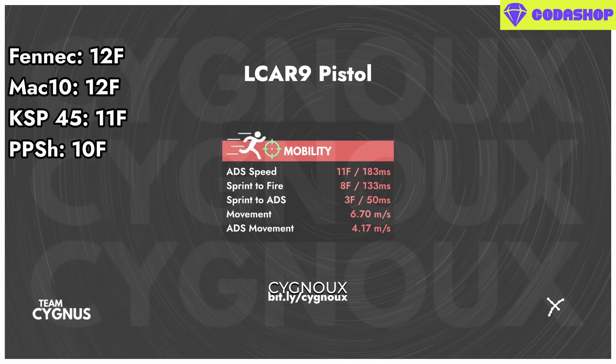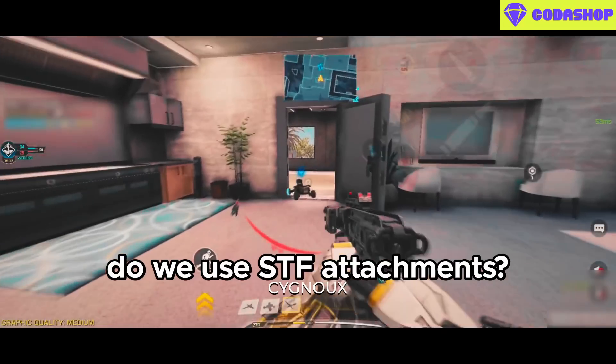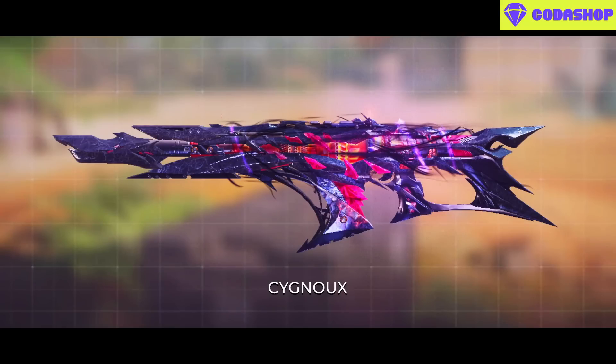Sprint-to-hipfire at 8 frames is on the faster side. Aggressive SMGs like the MAC-10 and Fennec have it at 12 frames, while the KSP has it at 11 frames. This puts forward the question of whether sprint-to-fire attachments are worth using — more on that later. Our fire rate is 720 rounds per minute, which is faster than some meta guns like the Kilo 141.